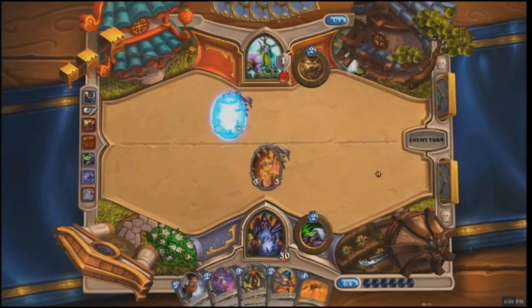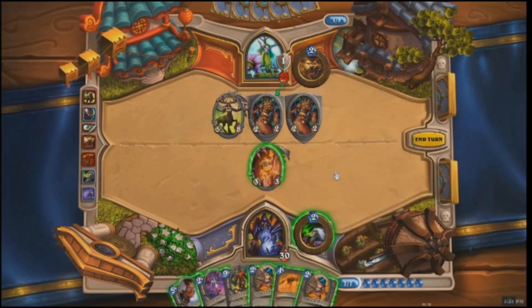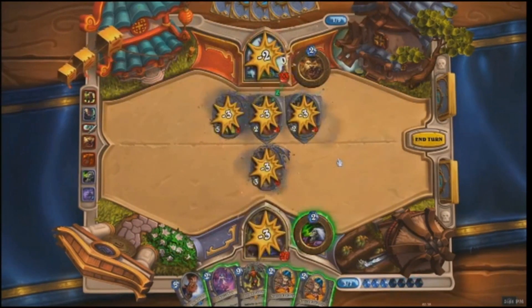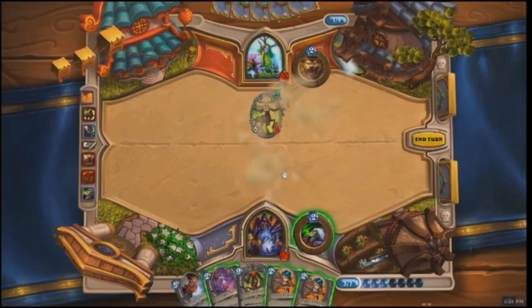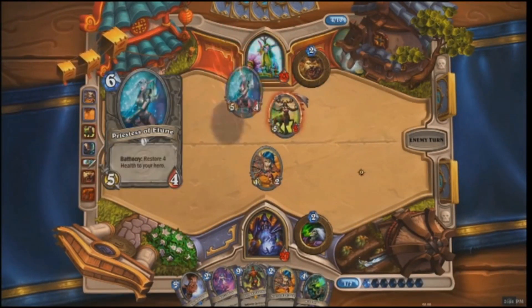The Druid plays Cenarius, who comes with two Treants with Taunt. So now the Warlock can't get through to attack Cenarius or Malfurion — even with Finkle. The Warlock uses Hellfire, which deals three damage to everything, clearing away those two Treants but also hurting Finkle and the Warlock himself. He doesn't really have anything that can go after Cenarius right now. He plays a Novice Engineer — kind of a weak creature, but it draws him a card.